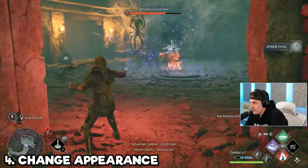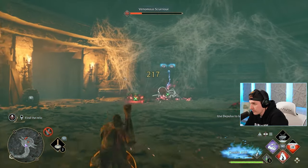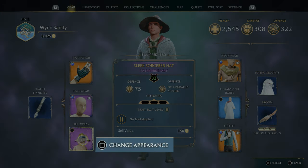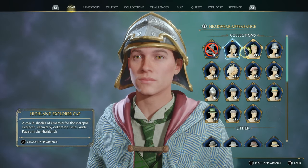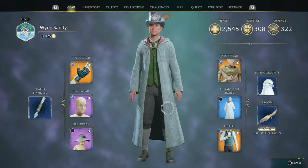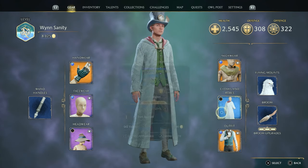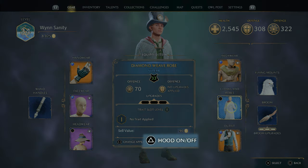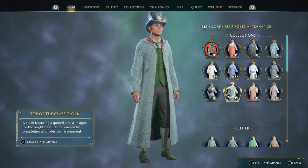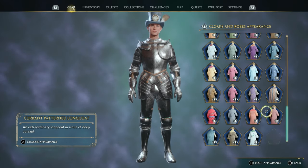While we're on the topic of cosmetics, don't forget that you can change your character's appearance without affecting the stats of what they're actually wearing. In the gear menu, you can override whatever you're wearing with the appearance of another item — so if you have a goofy looking wizard hat but want to wear a top hat, you can override it with that look. On the robe slot specifically, if you have a robe with a hood, you can toggle that on or off. And once you've found any item, it will permanently unlock as an appearance, so don't be afraid to sell it.